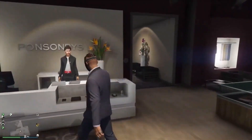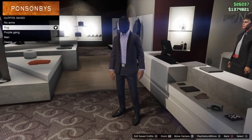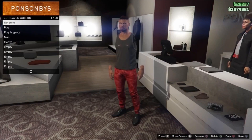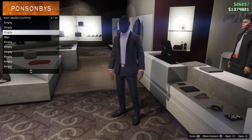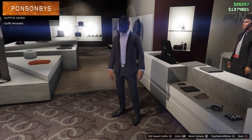First up you just want to head to any clothing store and then head up to the woman at the till. Then what you want to do is go ahead and delete all of your saved outfits. As you can see I have now deleted all of my saved outfits.